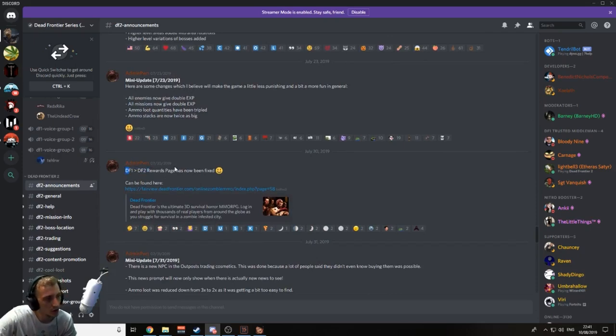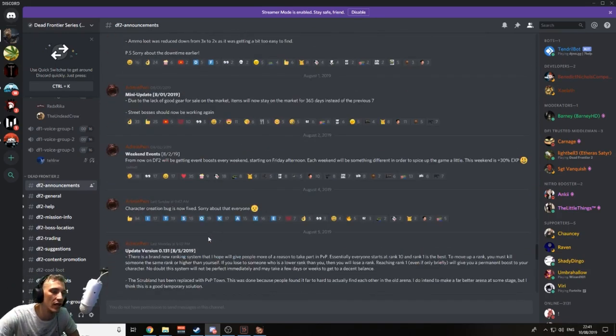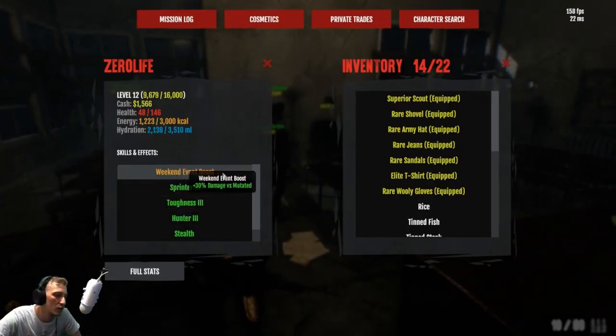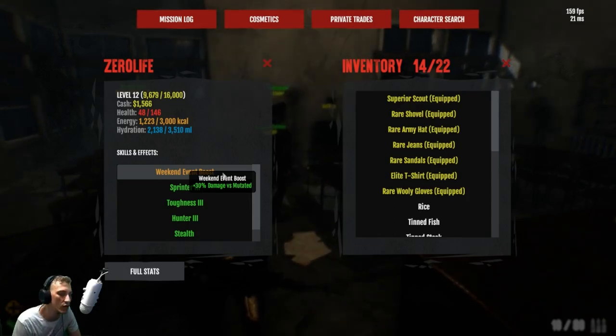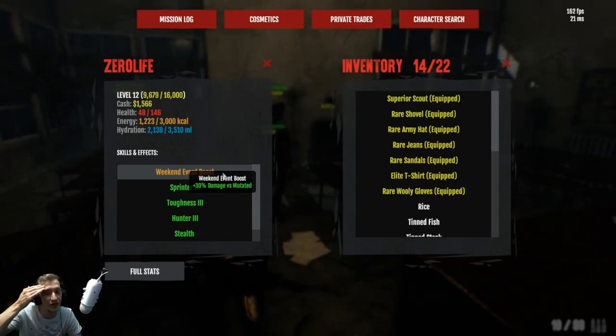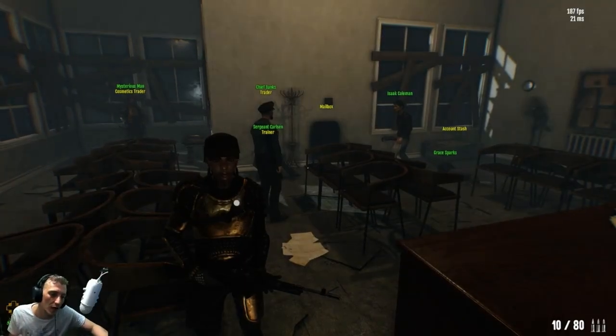The Dead Frontier 1 reward page has now been fixed so you can see all that properly. He's also doing mini updates — you get a mini update on the weekends now. They do this in Dead Frontier 1 as well. We now get weekend events; this week's event is a plus 30 damage boost versus mutated enemies. It'll be different every single weekend — you might get an XP boost, a speed boost, or a damage boost. They're doing these weekend events because that's when the highest amount of players are on, since people work through the week.